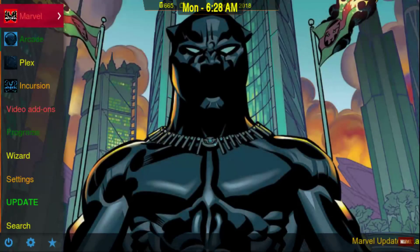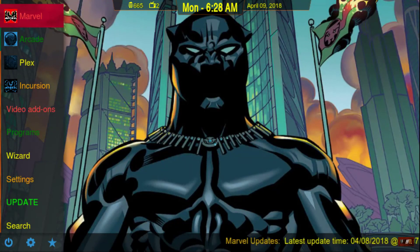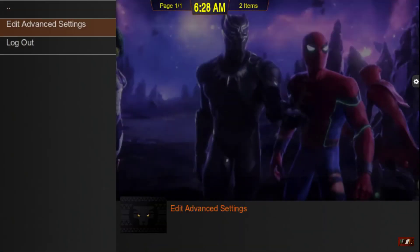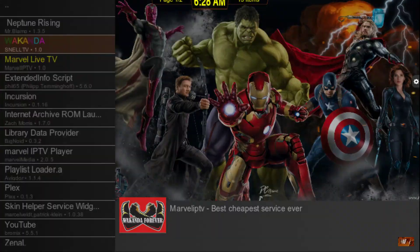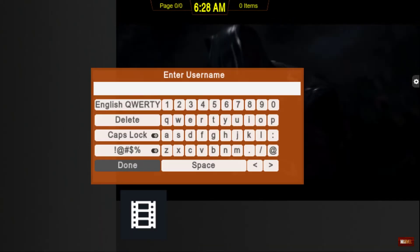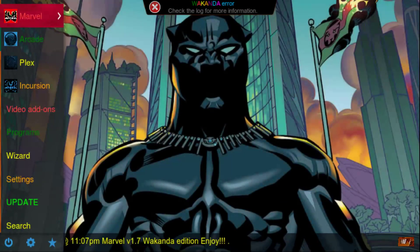Once your trial is up and you decide to get the service, you're going to need to log out. Navigate to Marvel at the top, navigate to the right, and click on Log Out. Once you log out, you can either click on Wakanda or go back and click on that — it's going to ask for your username and passcode again.